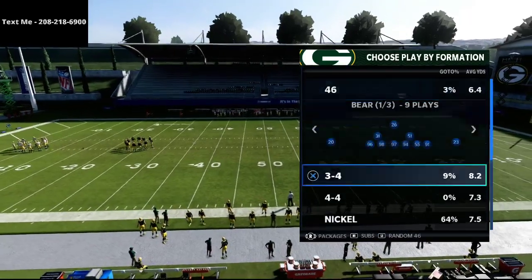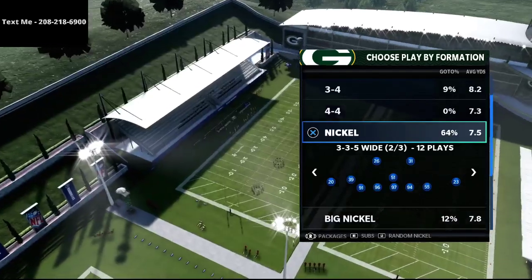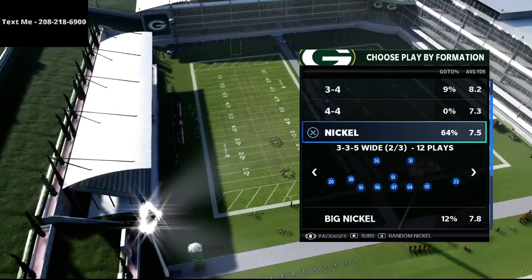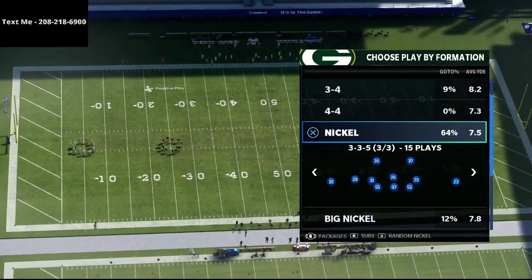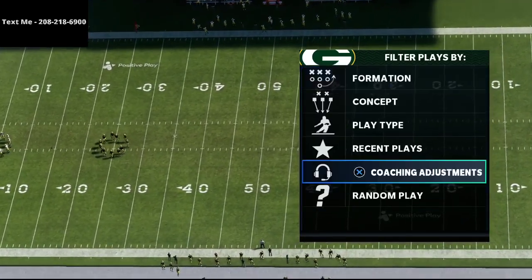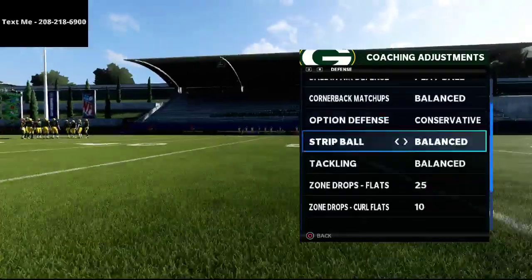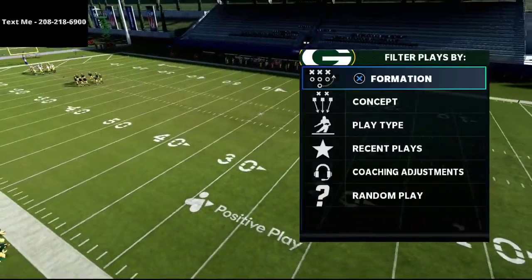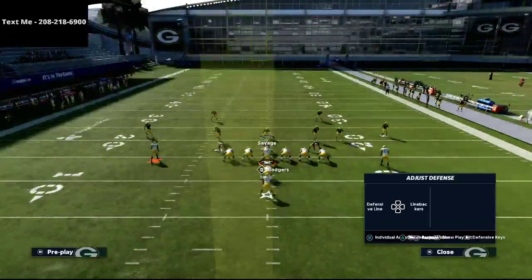I have a full ebook out on the Nickel 3-3-5 and 3-3-5 wide defense. If you want that 3-3-5 wide defensive guide it's just 15 bucks and you're going to get the best defense in the entire game. There's a latest patch that is bringing back the zone defensive meta and the cover 3 meta, so I wanted to share a cover 3 style defense you can use if your opponent is running a lot of I-Form Close on you.